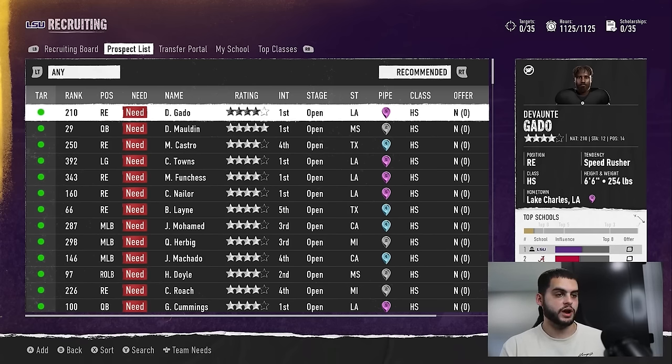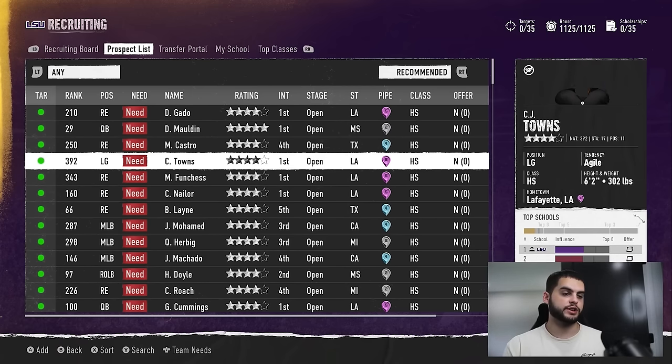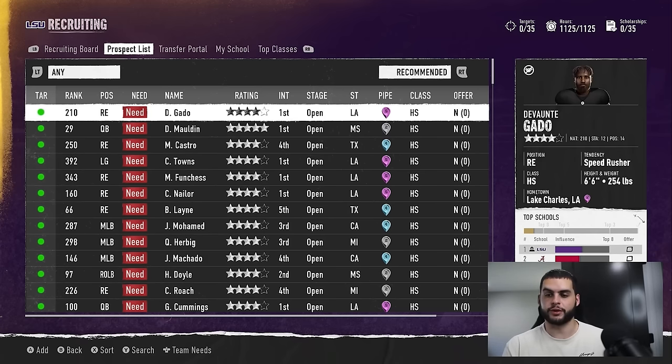For instance, this guy Gatto — he's a four-star right end. You can see at the bottom of the list I already have a head start over other schools. Having a head start plus using the same tools that everyone else has, such as send the house, means you're probably going to keep that lead outside of a bad visit or someone else having some extreme catch-up. Even for this five-star that I'm starting to lead with, these are guys you definitely want to get on your board because these are what you call gimme recruits — they're going to be very easy for you to finish up on.